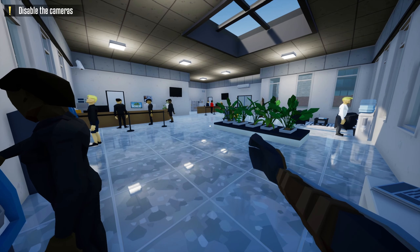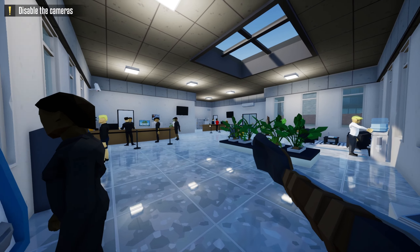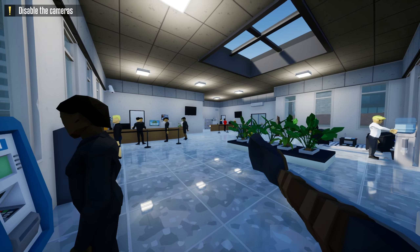Hello guys, welcome to Unarmed Robbers. This is Liberty Hub Bank and I'll show you how to steal it — you can earn $89,000 every run. Enjoy the video, press the like and subscribe button, and let's start.